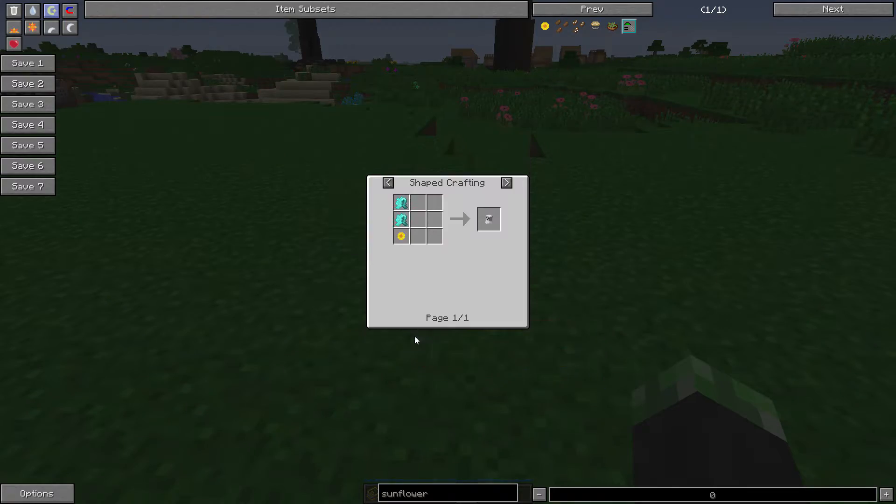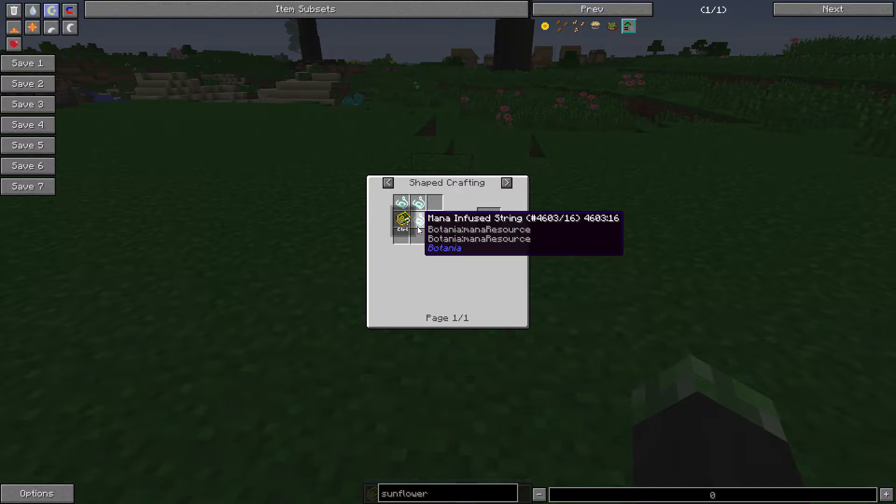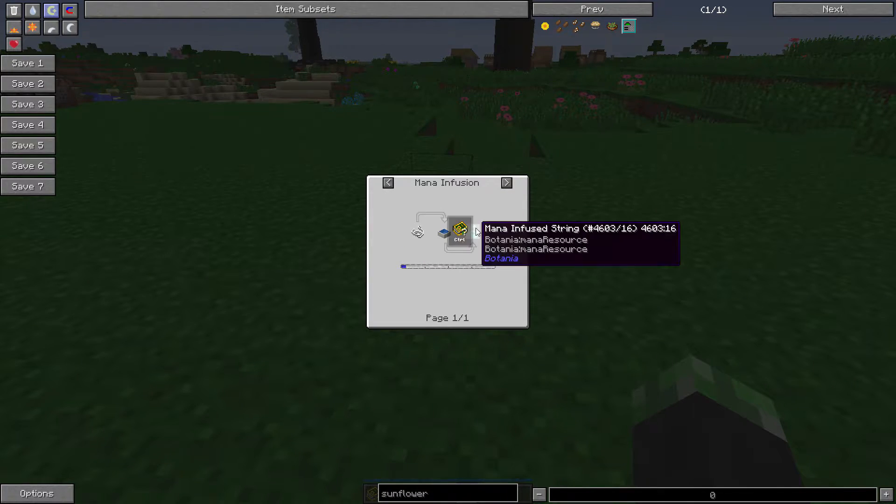So if we take a look at the recipe, the Teru Teru Bozu requires two mana weave cloth and a sunflower. Mana weave cloth is made with four mana-infused string, and mana-infused string is made by tossing string in a mana pool.